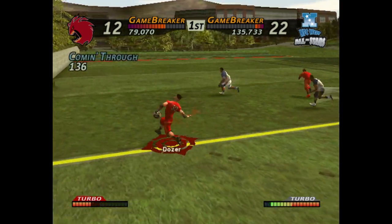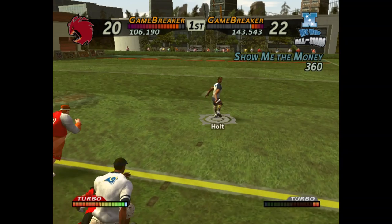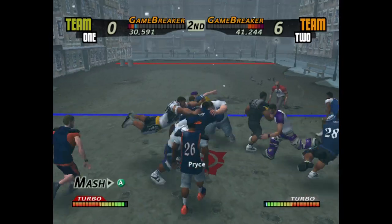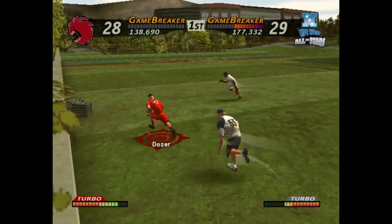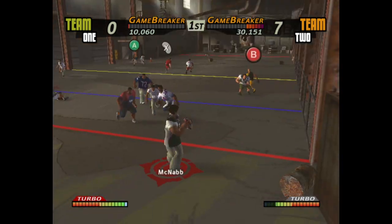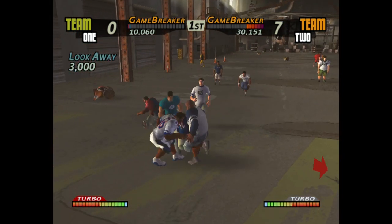NFL Street is three words: brutal, chaotic, and stylish. Brutal because of the tackles — these are made so over the top, the guys straight up get the F5 refresh treatment. The most brutal are the tackles involving the wall. Chaotic because there's a lot going on at times. Whenever there's a ball tipped into the air or a fumble, the game momentarily turns into a damn mosh pit.